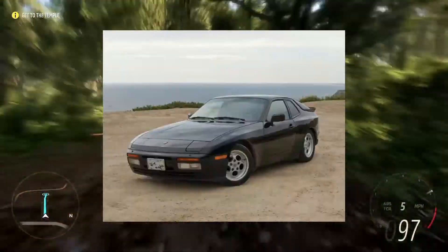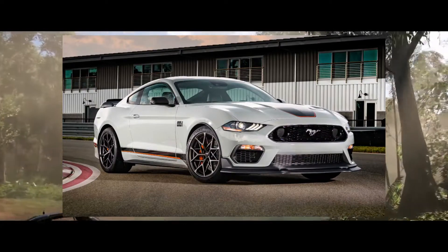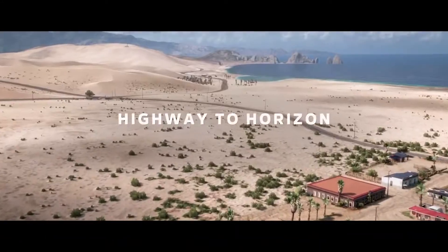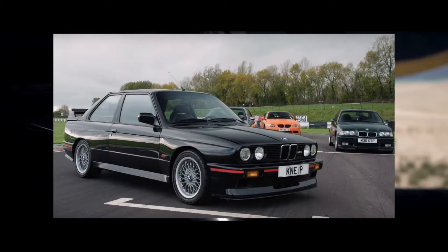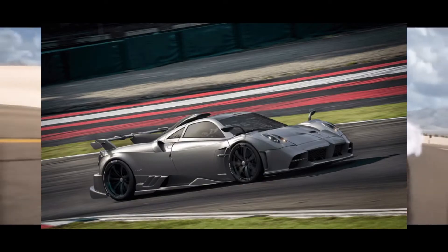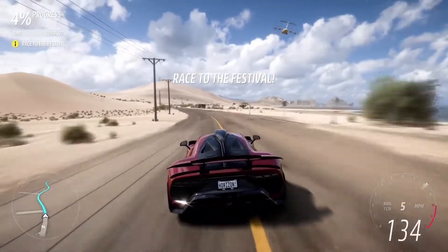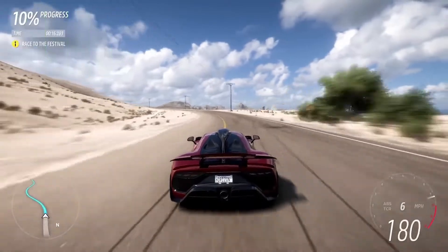Number one: the Porsche 944 Turbo. Number two: the BAC Mono R. Number three: the new Ford Mustang Mach 1. Number four: the Lamborghini Diablo SV. Number five: the new Ford GT. Number six: the 2016 Dodge Viper ACR. Number seven: the BMW E30 M3 Evo. Number eight: the Mercedes X-Class AMG. Number nine: the Abarth 124 Spyder. And number ten: the Pagani Imola. I think these cars have big potential to be Forza Edition cars in Horizon 5 — especially the Pagani Imola, which I think is going to be a sick car.